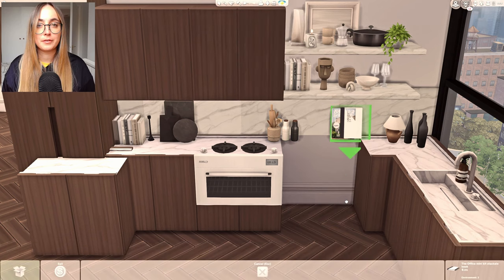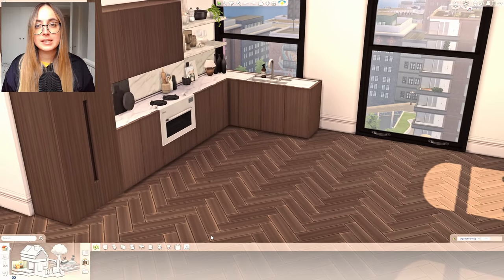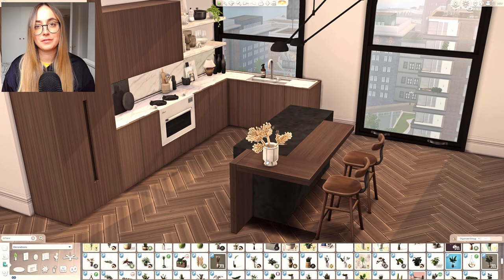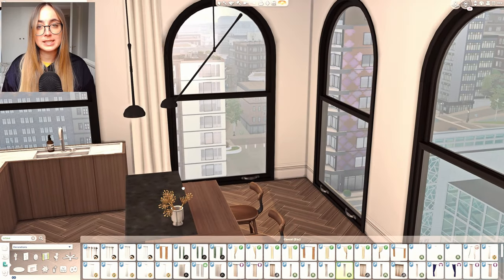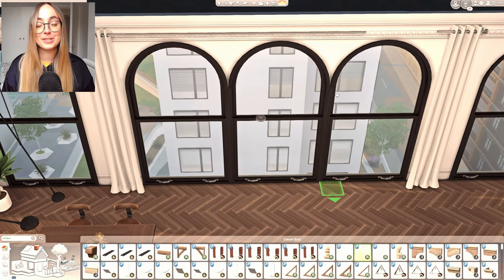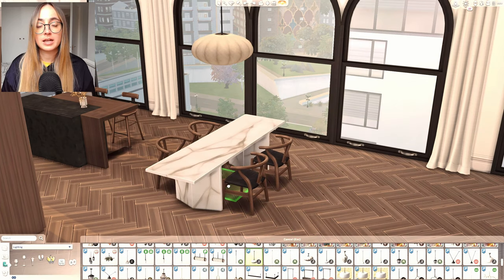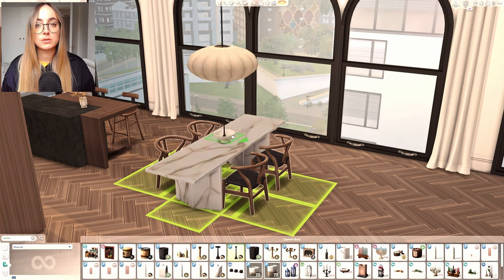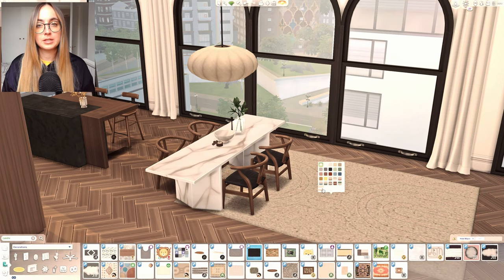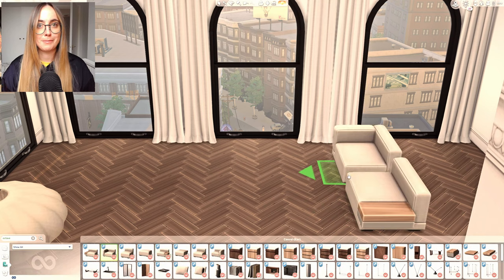The counters are from the Brownstone set by Harry — I love that pack and those counters so much. The marble pattern on them is my favorite I've ever seen in CC — so detailed and realistic, absolutely stunning. Because I really wanted a cool marble backsplash, I used the shelves from the Brownstone set — they have the same marble swatch — flipped them and used them as a backsplash to create the illusion that the countertops and backsplash are connected, giving a really beautiful and dramatic look.